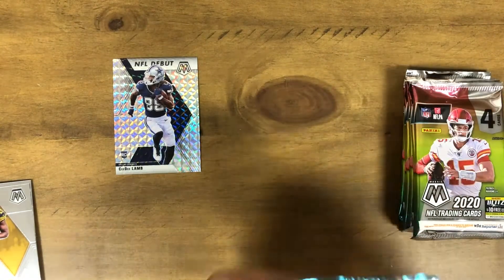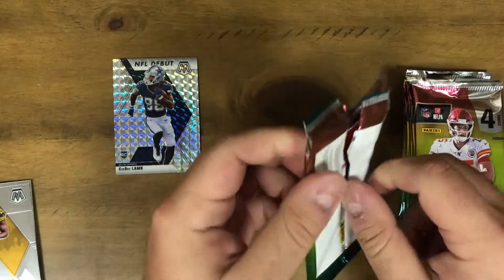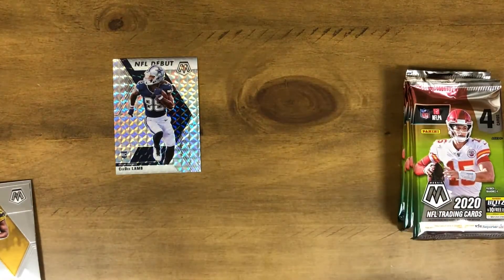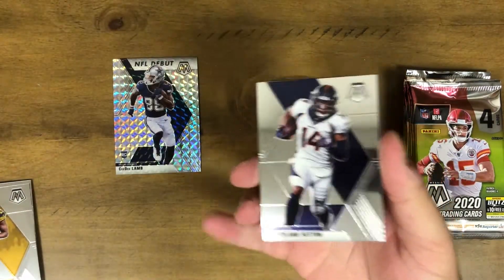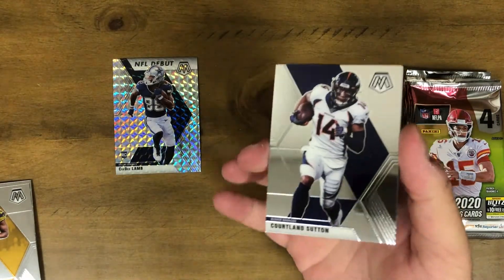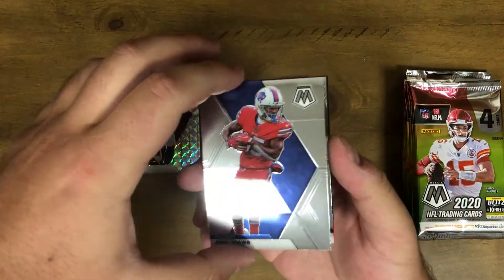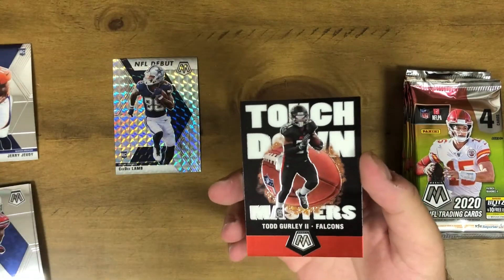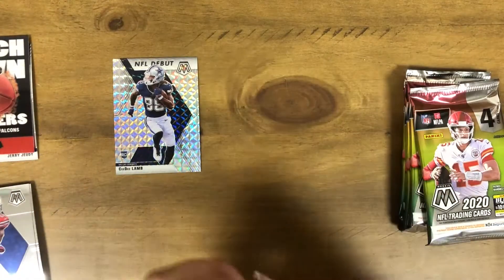That's one of the guys we're looking for. If you guys haven't seen my past football videos, I am a big Cowboys fan, so a little upset with the one-and-three start. We could easily be 0-4, could easily have more wins if the defense and offense played the whole game. But that's one of the guys I was looking for. It is an NFL debut, not his actual rookie card, but I'm not going to complain. And that's a nice rookie in Jerry Jeudy, plus a Touchdown Masters insert of Todd Gurley.